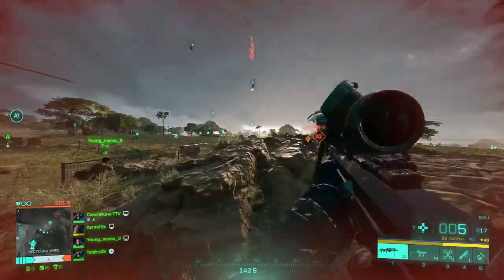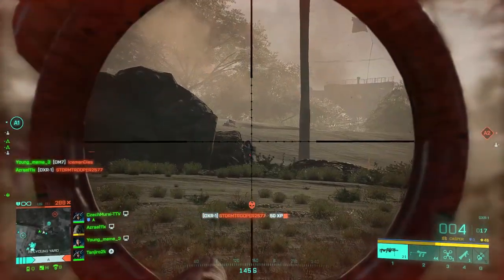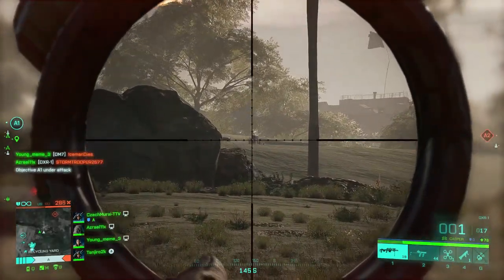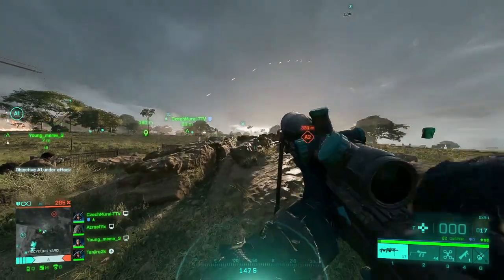Centering and keeping your crosshair level is going to be key. Not necessarily level to where a head would be if they're standing on the same level as you, but if you're rounding a corner and people are usually on a hill, you're going to want to be looking there before you round the corner. Just in case.